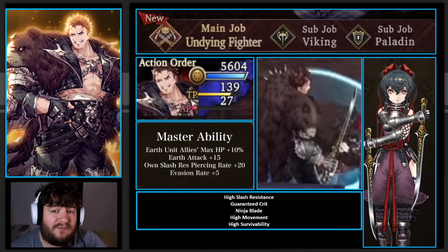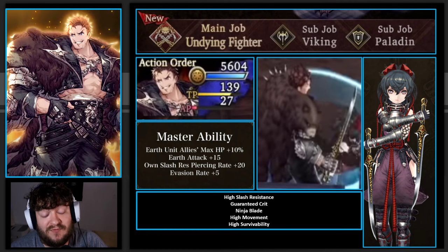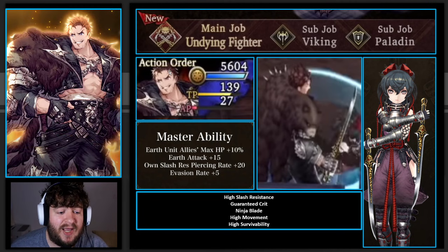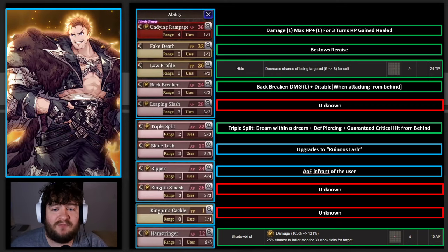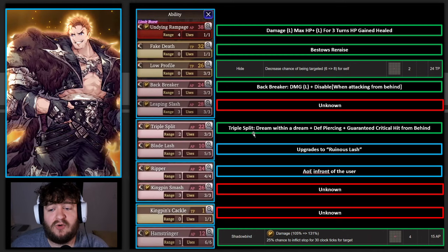A lot of people are saying he's going to be an evasion unit, and I'm wondering with his subjobs Viking and Paladin if instead of evasion he might be leaning a little bit into the brawler world as well. Undying Fighter, being that it's based a little bit off Ninja, we can kind of guess what some of the abilities are going to be, and we have seen almost all of Zazan's abilities. So here is every single ability I pulled from the stills from the Zazan trailer. Anything red we don't really know; blue we know a little bit about; and green we know almost completely.